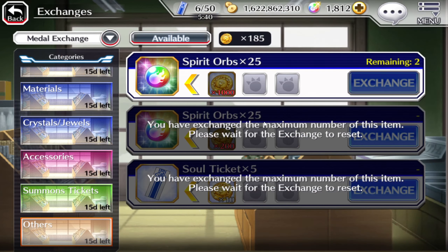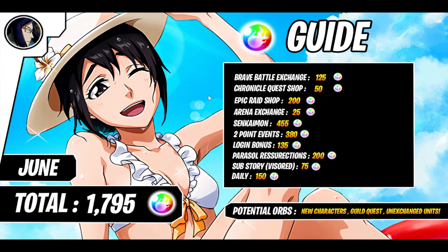Brave Battle Exchange: you're gonna have a pack of 25 that's discounted every single month, and there are four packs at 25 each for a thousand, so in total you're gonna get 125 orbs. Chronicle Quest Shop Part 1 will get you 50 orbs.